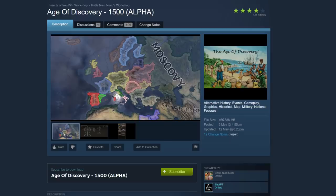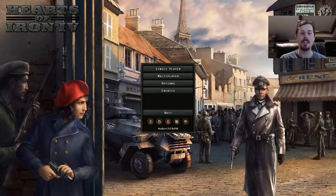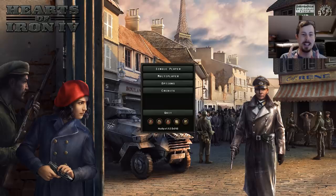So you join me once again in my attic, and this will be what you see for a few months, so get used to it. Today we're playing a mod called Age of Discovery 1500. This is a mod set in an alternative 1500: what if the Holy Roman Empire united under one nation?